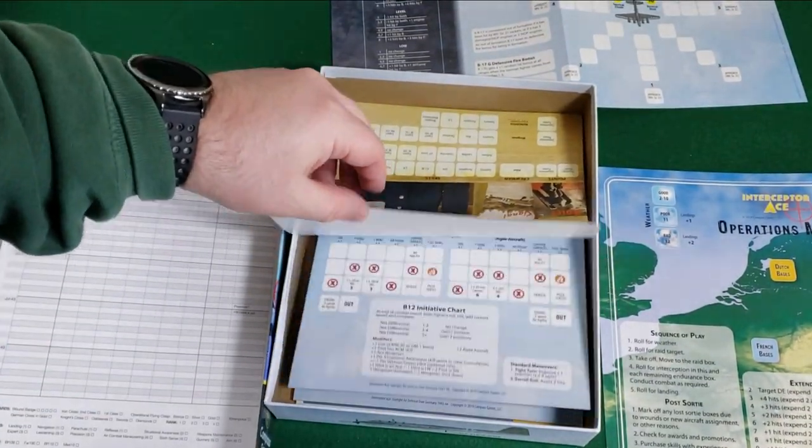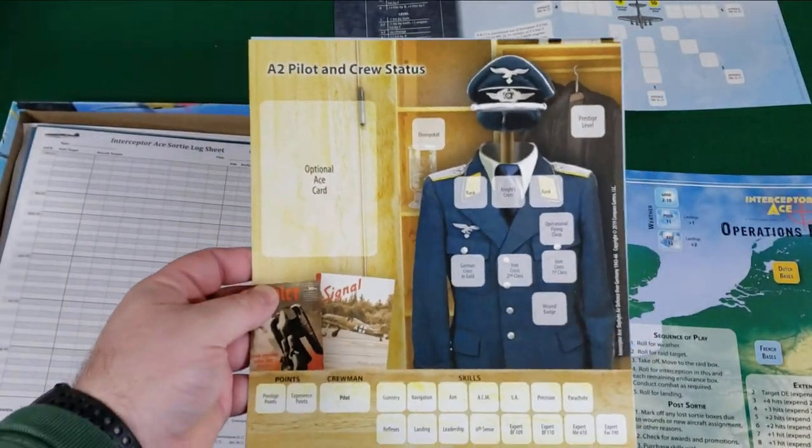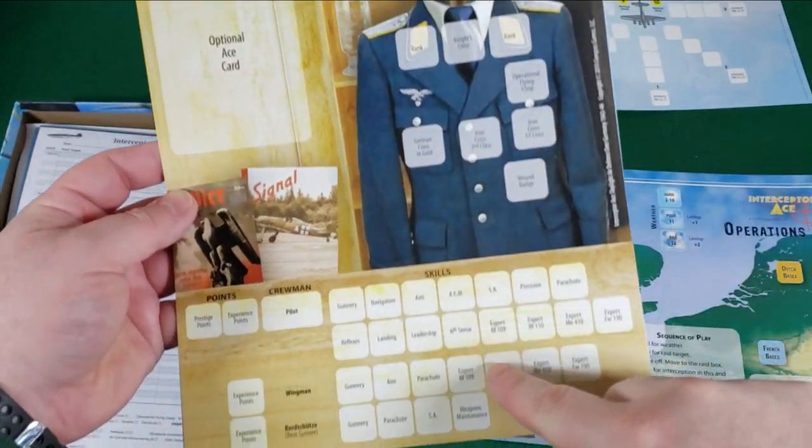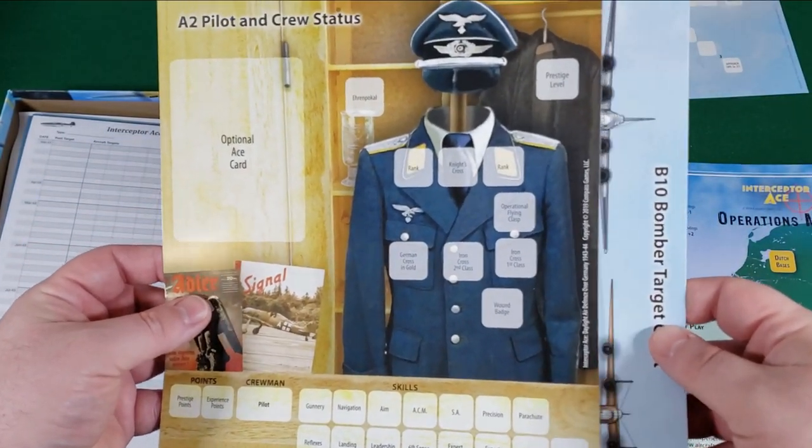And then we have pilot and crew status here. Optional ace card, different ranks, prestige levels, skills, and Truman points to keep track of your personal fighter pilot.